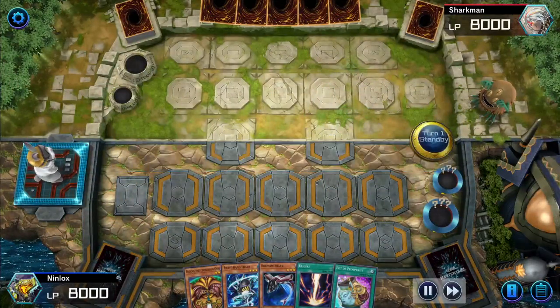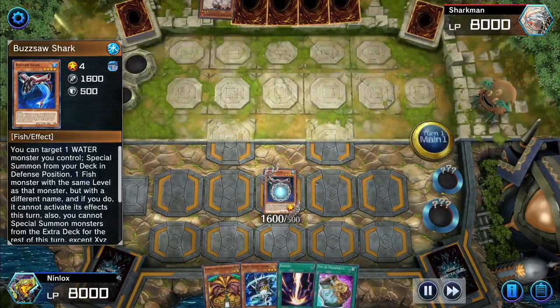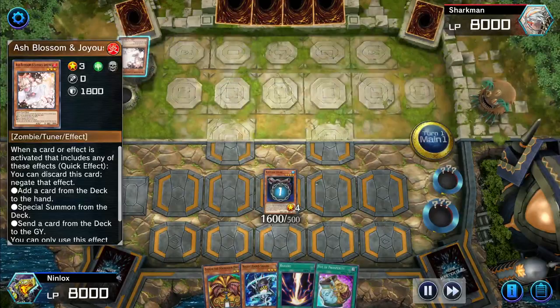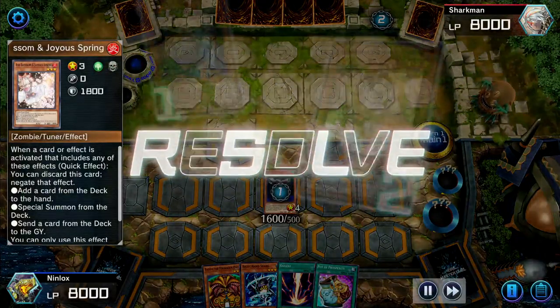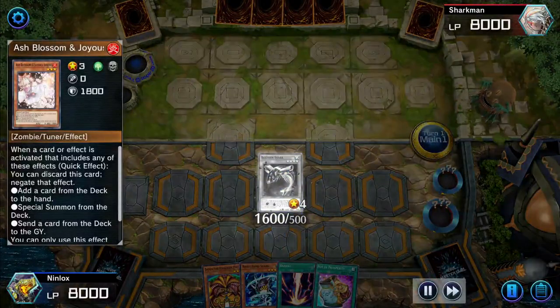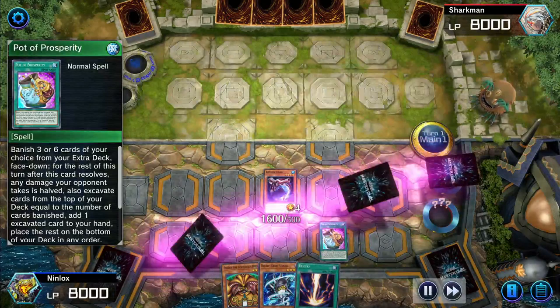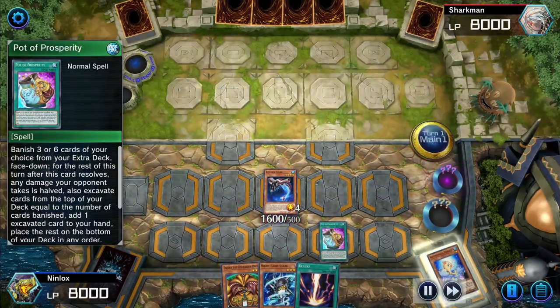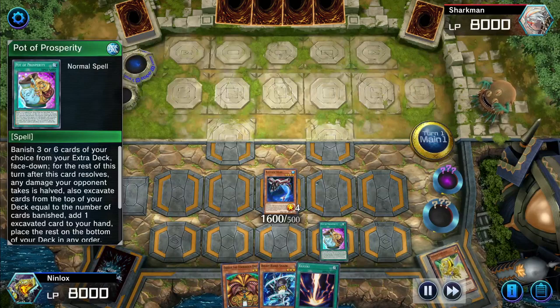Okay, so this deck is super toxic. We start off by summoning Buzzsaw Shark but get hit with Ash Blossom. Honestly that was probably for the best — I should have gone with Pot of Prosperity first. So I activate Pot of Prosperity, since we can't get ashed now, and we end up getting an Astral Caribou.